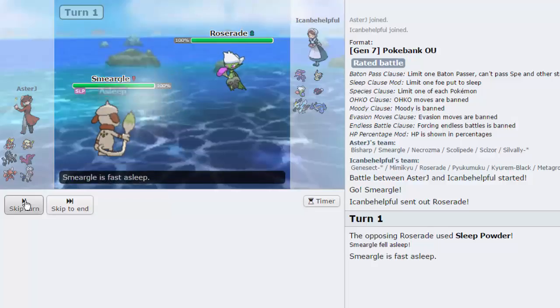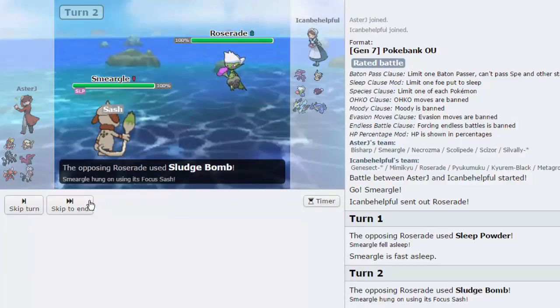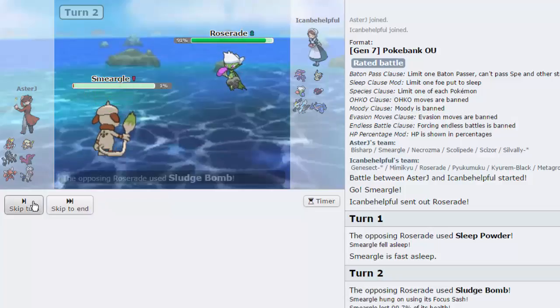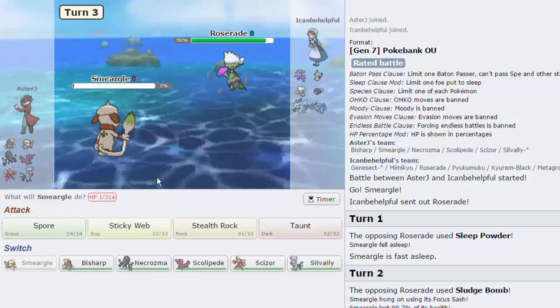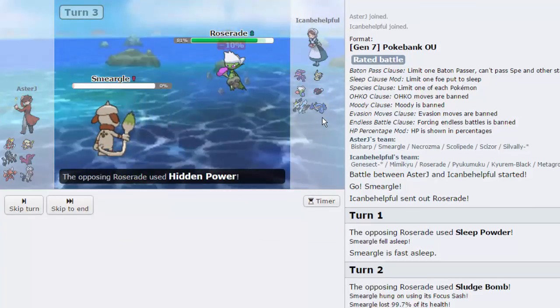He does land the Sleep Powder. That's fine. I'm going to attempt to go for rocks again. He might just Sludge Bomb us — he does, even though we have a Poison type, which is okay. If we wake up we do — awesome, so we're able to get up our rocks. He's gonna have to hit us with another Sleep Powder. He doesn't. He just attacks, interesting.